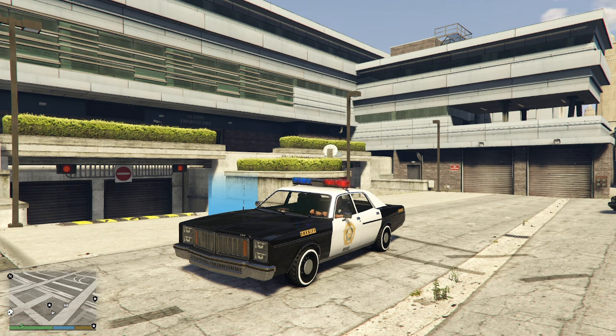This is LSPDFR version 0.4.9, build number 8943. Note: LSPDFR is going through a few things again where the Rage Plugin Hook cannot attach properly. According to them, the easiest way to fix it is just to disable your antivirus for a little bit. Sounds sketchy, but you know — gaming.